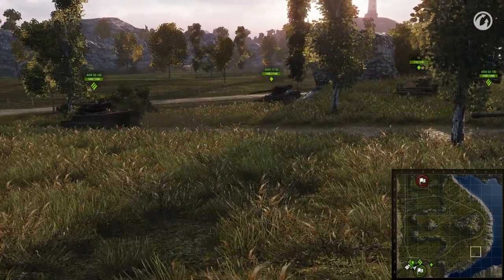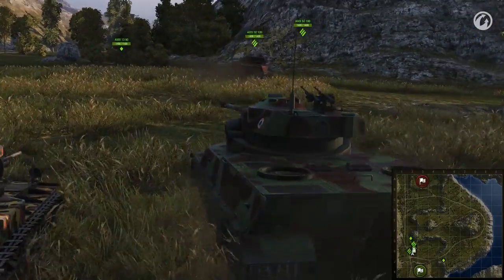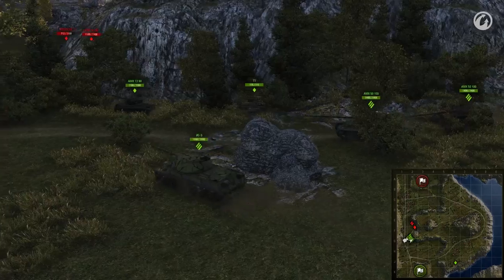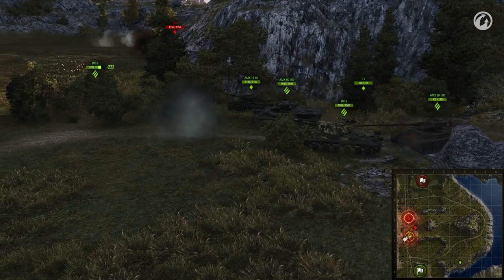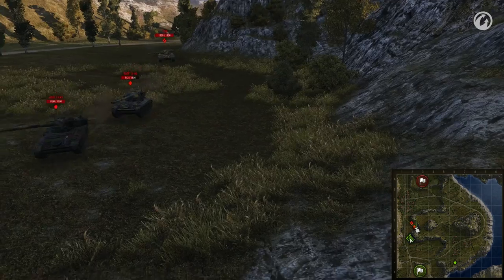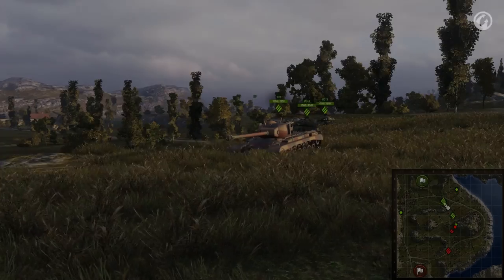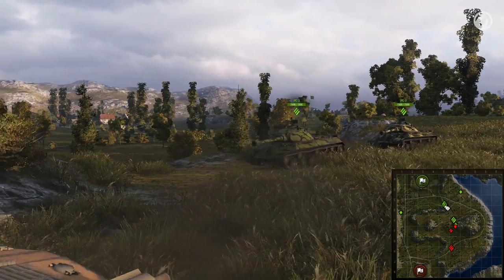Faster setups really are better here. But remember, you can't choose the map. If you pick a faster setup, you will have problems with city maps. If you start at the lower base and the enemy setup is much faster, you can try going through line one with all your tanks. This is risky, but it can work. The enemy won't have time to take the high ground, and they won't be able to deal with the IS-3s. When starting from the top, try to play it the way we described in the previous episode.